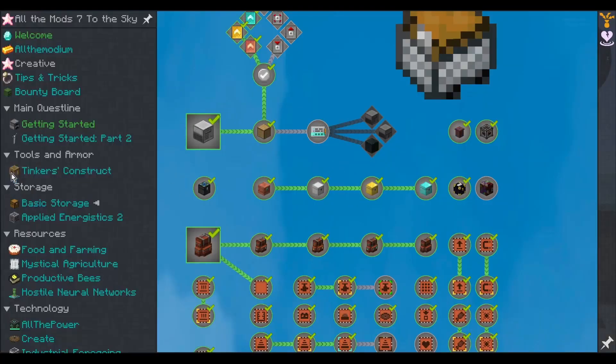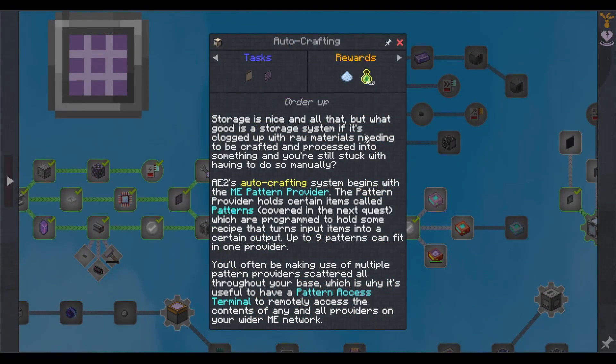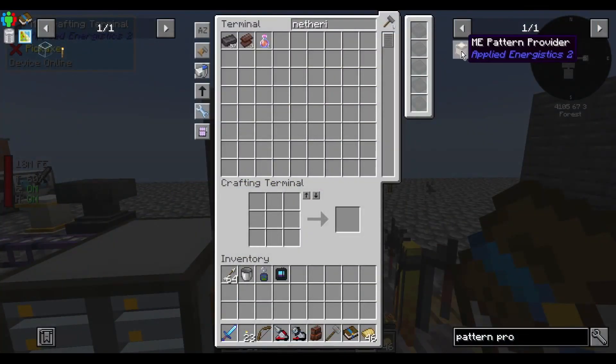Originally I wanted to do a bunch of AE2 stuff but I've been doing everything but AE2. I wanted to do auto crafting — storage is nice, but what good is storage if it's clogged with raw materials that need to be crafted and processed and you're still stuck manually doing things. The auto crafting system begins with the ME pattern provider, which holds patterns programmed with a recipe that turns input items into a certain output. Up to nine patterns can fit in one provider.